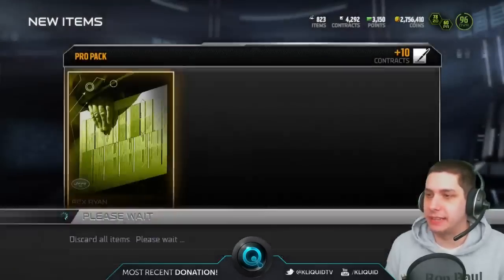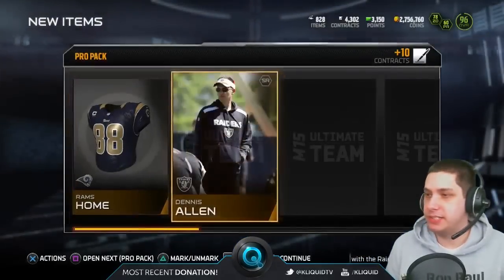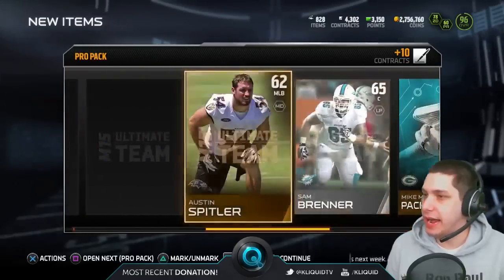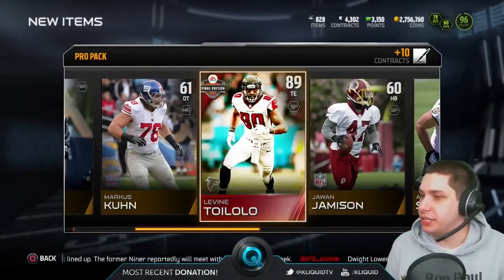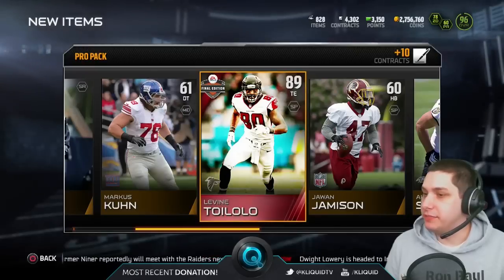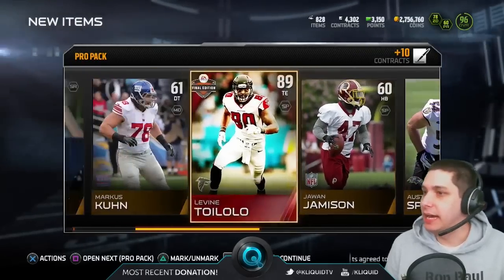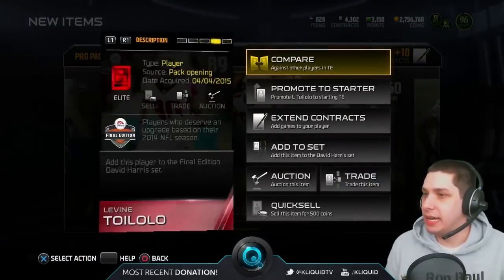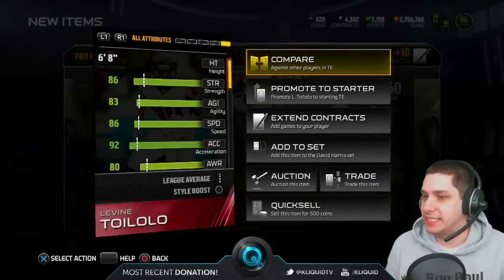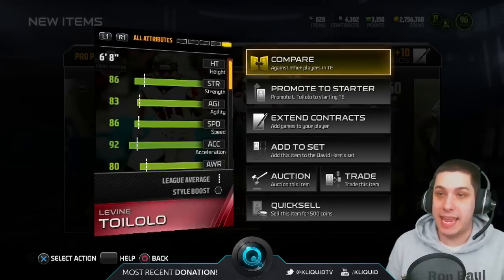Whenever it's the last one, I always have that slight hope that I'll actually pull something decent, and then it just never happens, just never happens. There we go — final edition. Levine Toilolo — I always pronounce his name incorrectly, but at least that's a pretty decent pull. So at least we get a final edition here. Not the best card in the game obviously, but definitely still a fun one.